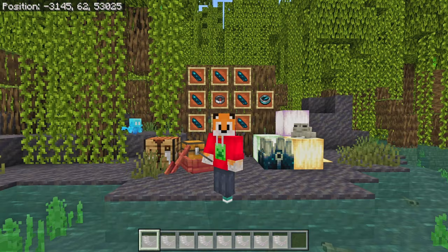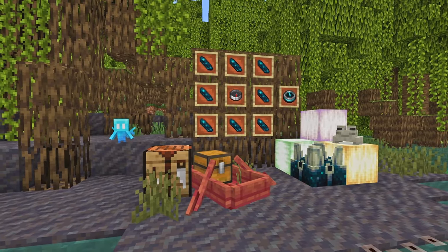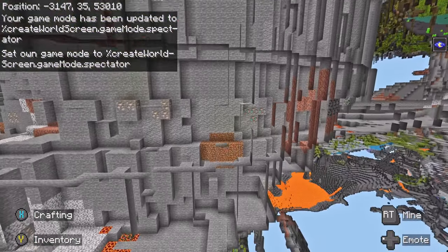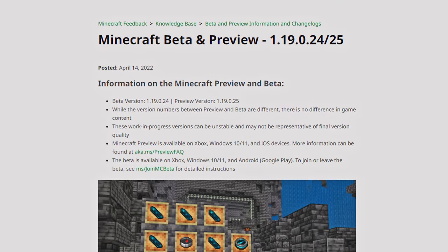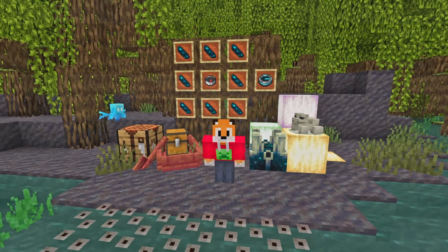Say goodbye to your copper horns, but say hello to a host of shiny new items and features, including the Recovery Compass, Echo Shards, and finally, although it's technically not supposed to be here yet, Spectator Mode! All of this and more is available in this week's Minecraft Bedrock Edition 1.19.0.24 Beta. Hello and welcome to a Minecraft Bedrock Update video with me, Foxy No-Tail.